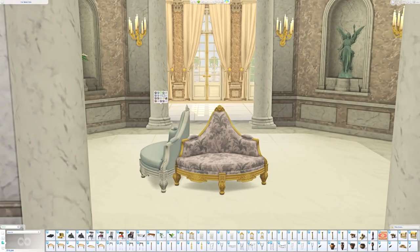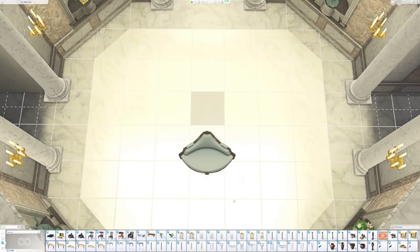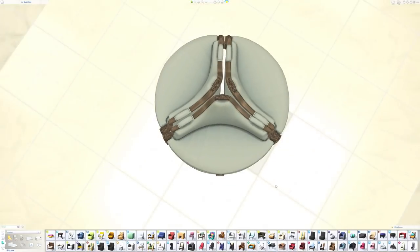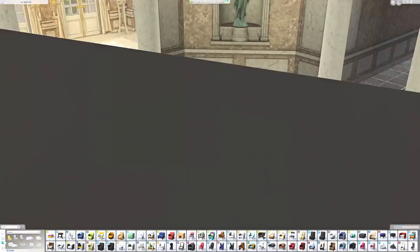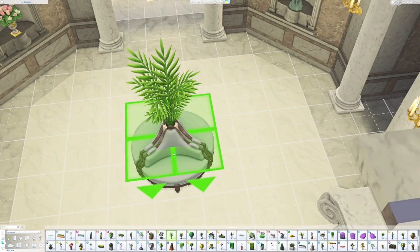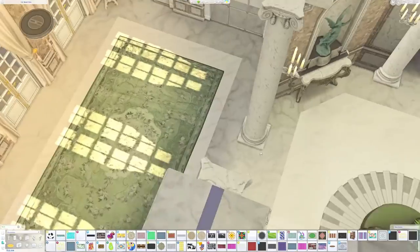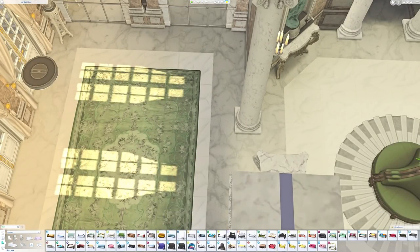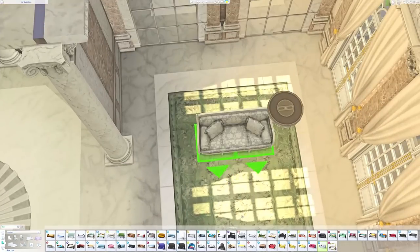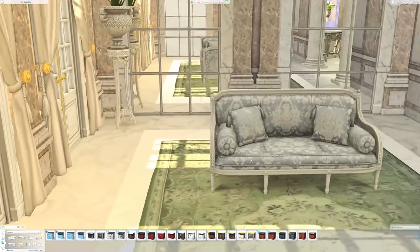This interior was kind of waiting for these Felix settees. When I knew he was making and releasing them, I swapped out the Get Together concrete outdoor window box seat I had there. The house sat for quite a long time with just this center bit done and the Get Together seating. If you don't have Felix's CC, you could replace it with that — but you're going to have a lot more than just those settees missing, because the whole house is covered in his CC.